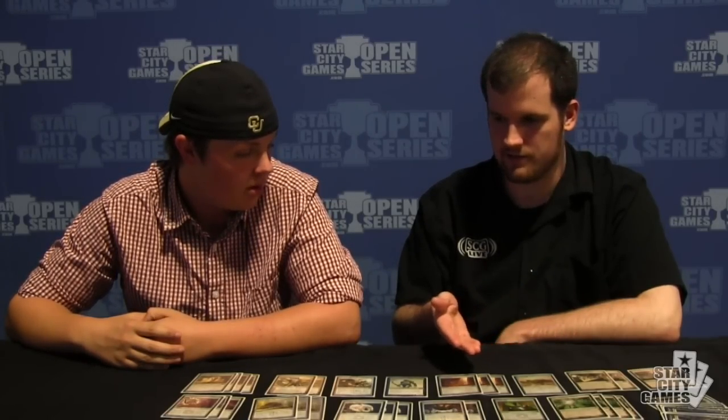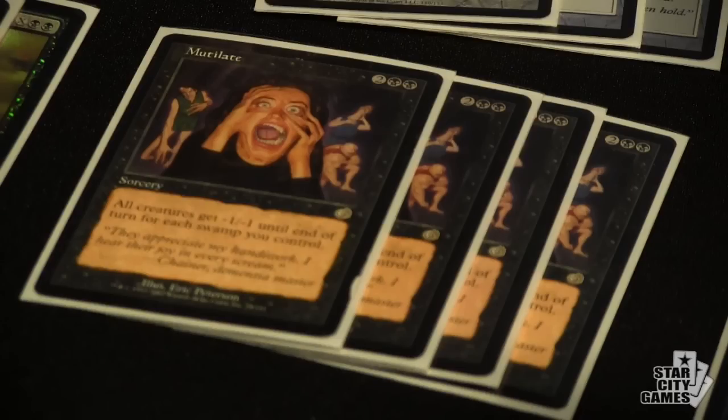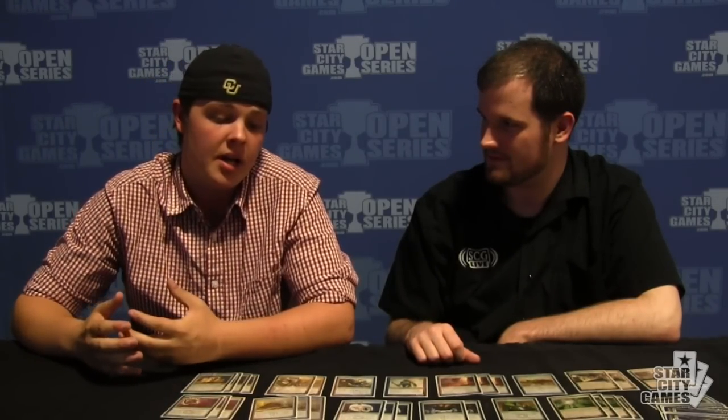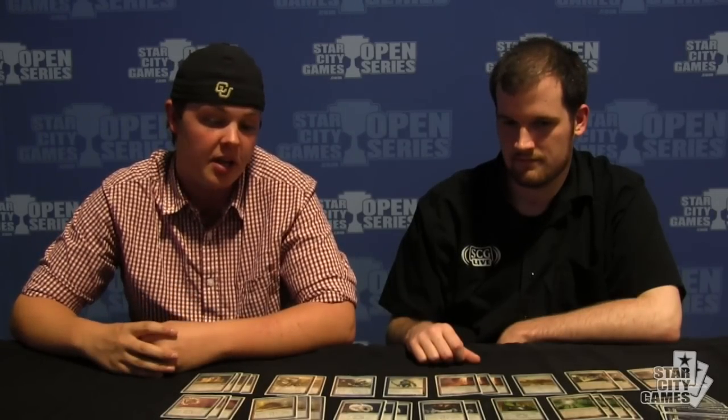You've also got the standard Ico Wellspring / Mycosynth Wellspring split — not that unusual. Your removal suite, however — a lot of wraths. You've got four Mutilate, that's kind of standard. Two Black Suns, and two Barter in Blood. Barter in Blood is something I wanted to be able to take care of a Geist consistently, because Geist is your biggest worrisome card. Barter in Blood also works as a wrath effect in matchups where you want it, and automatically costs four mana and kills anything like Titans. It's also very good in the Wolf Run match because you can take out two Titans with it, where Black Suns would take eight mana — this takes four. It lets you do more things with the Trading Post, play a Solemn, or other ridiculous stuff. For a mana-intensive deck, being able to cheat on a couple spells is very significant.